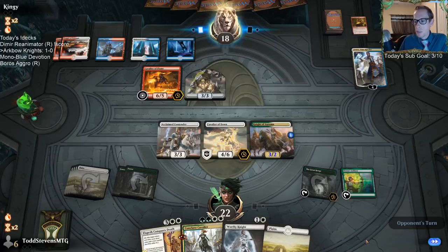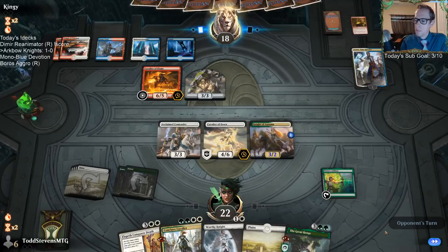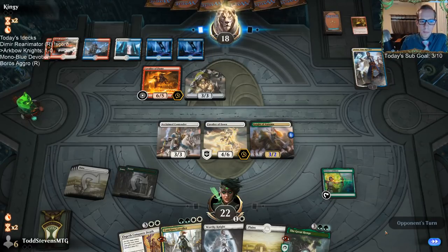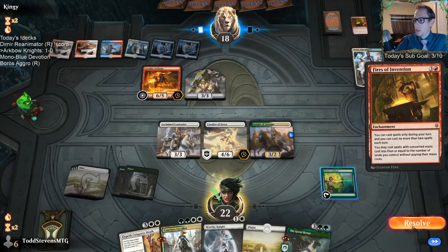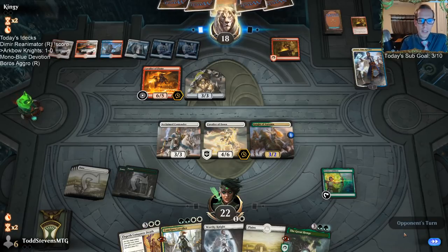I'm expecting Teferi to just bounce the Great Henge. My other option was to have Elspeth Conquers Death exile the Cavalier of Flame and then attack Teferi — that's better at managing the battlefield — but Fires of Invention is just such a good card that I went that route instead. One of our viewers in chat streams and knew the developer of Cardboard Live, who had missed my email — we got in touch and now we've got Cardboard Live, so that's awesome.